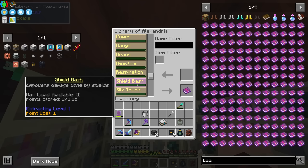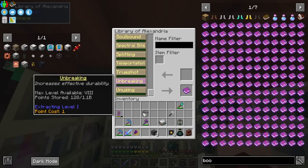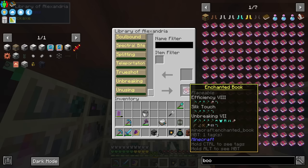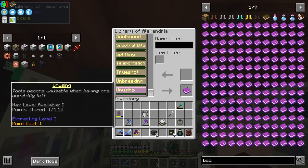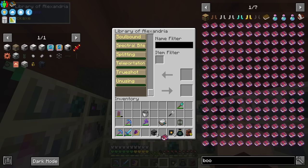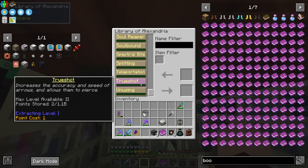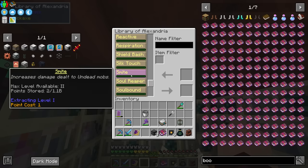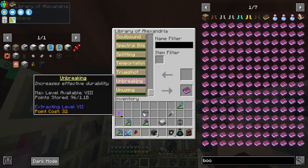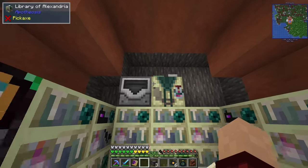Not only that — say I want Efficiency 9, Silk Touch, Unbreaking 8. Look at that, I can make an incredible book! And I should still have access to all of those things. Maybe I used up too much — it gets rid of it if I used it all up. So we want to add a few extra things in there. What I can do now is take these enchantments off everything and basically rework my enchantments to be perfect — literally perfect. I never have to worry about sorting them out in a particular way anymore.